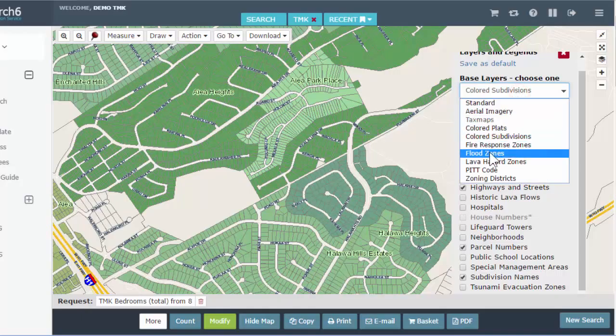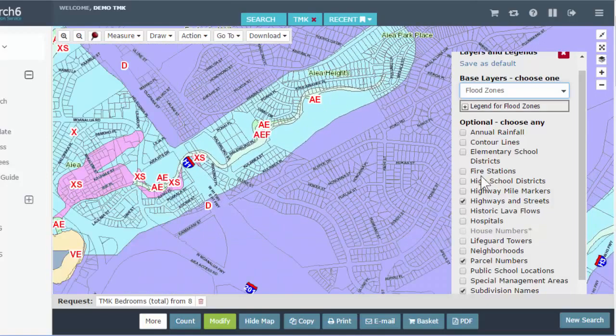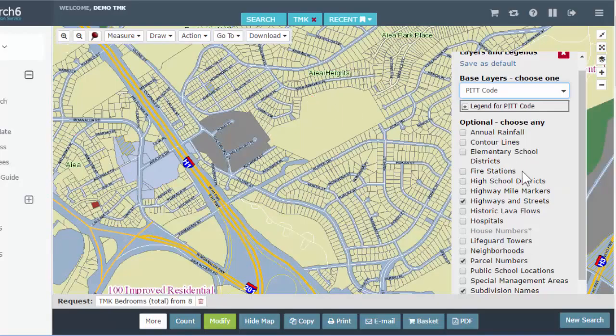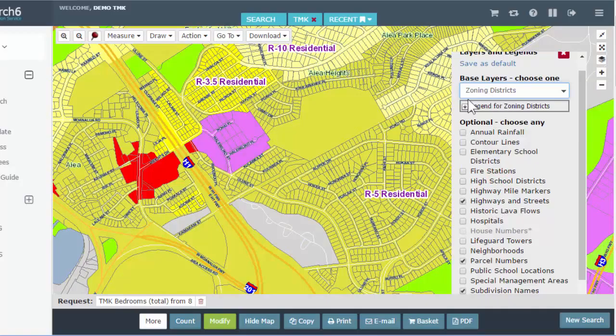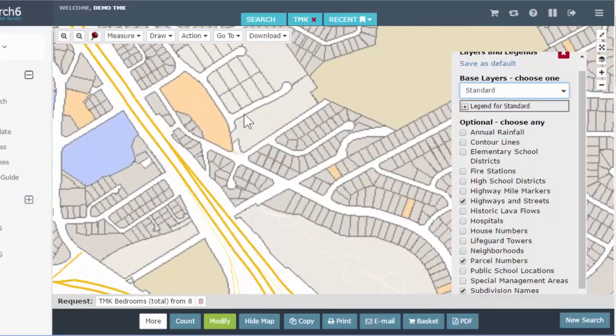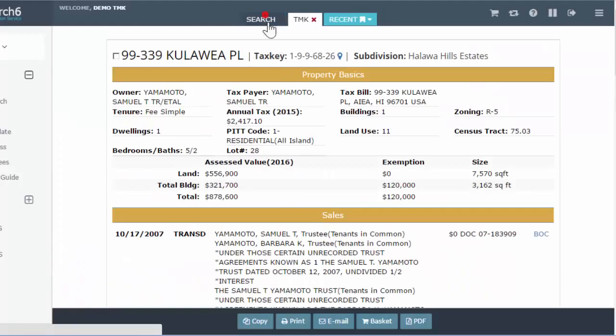Other available layers include fire response zones, flood zones — which give you an idea of what flood zones you're working with — lava hazard zones (mostly relevant for Hawaii Island), bike codes, and zoning. You can play with those layers to see what each one does.